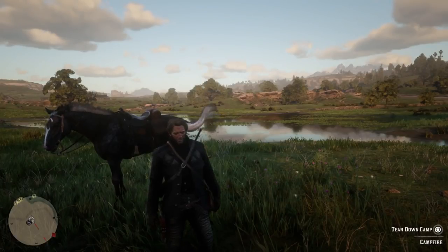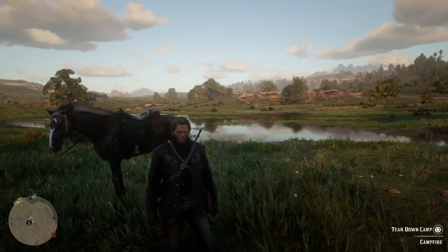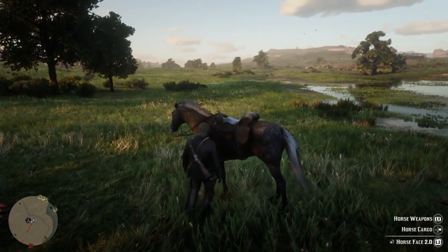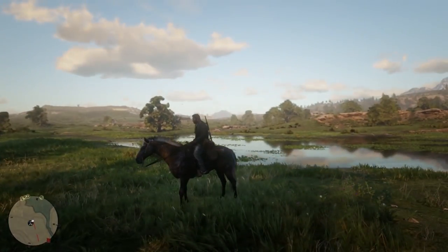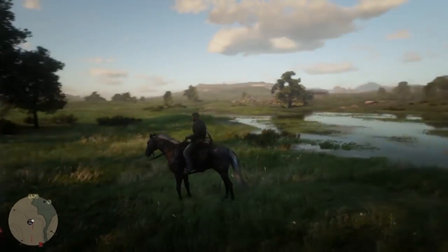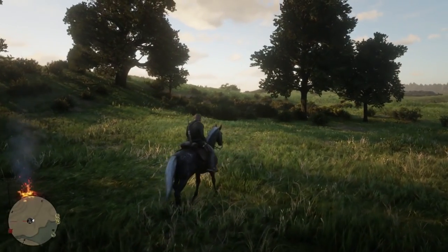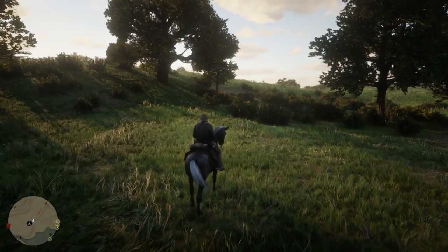Welcome back to another beautiful day in Red Dead Redemption 2. Today I'm going to be showing you guys how to get the Viking Axe and Helmet. We're going to head over to that general area right now, but look at this beautiful vista. We spent a night out in the wilderness with our handy dandy camp, and today we're going to show you exactly where to get these awesome items.